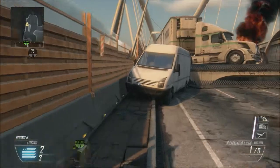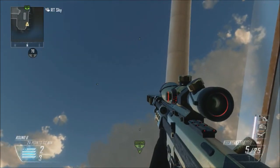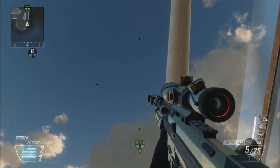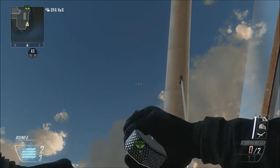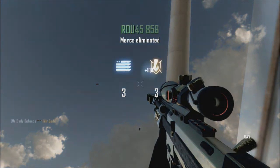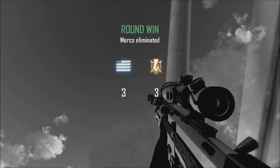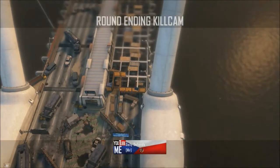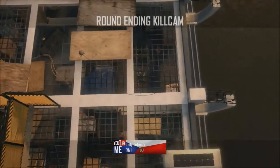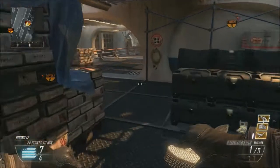I know some of you know that the straight ups on certain maps don't work — I've confirmed that this one does still work, so there shouldn't be a problem hitting this. This is just a straight up ballistic knife at B. Like I told you guys before in the Cargo tutorial, straight up ballistic knives and war machine bomb defends are the most aerial kill cams you can get. This one is pretty nice — you get to see the entire map.